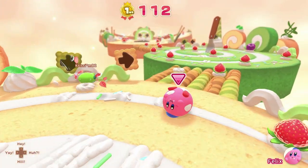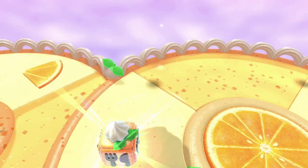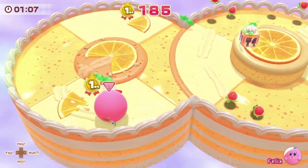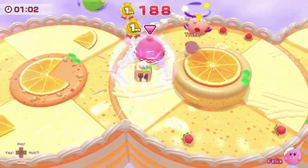Once you're done there, it's on to another race. And then when you finish that race, it's time for the final battle royale, where you're given one more chance to come out on top of the strawberry gobbling leaderboard, by nabbing as many as you can while blasting opponents out of this small arena with your copy abilities.